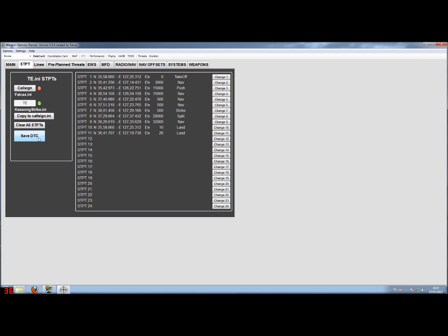Saving the data transfer cartridge can be done at every tab. After saving, the weapon delivery panel will tell you that it's saved and the lights will become green.